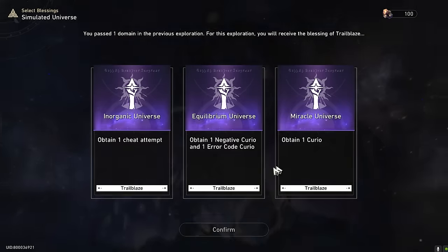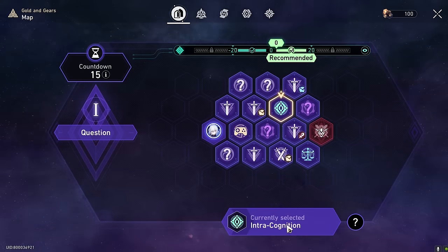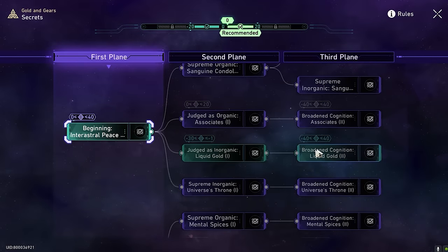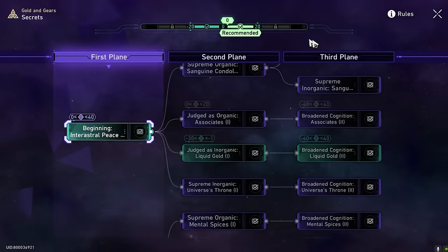You need to unlock all the stories in the middle path in order to get the path of erudition at the end. You can get these stories by entering a particular domain. The ones that say intracognition give you a choice to increase or decrease. Plan it out — if you know you're going to need minus 40 in the last slot, you want to be as negative as possible. This bar goes from minus 20 to 20, and minus 40 unlocks at higher difficulties.